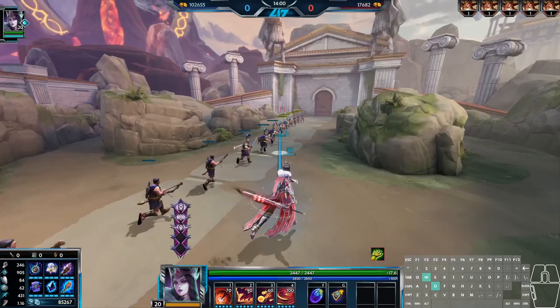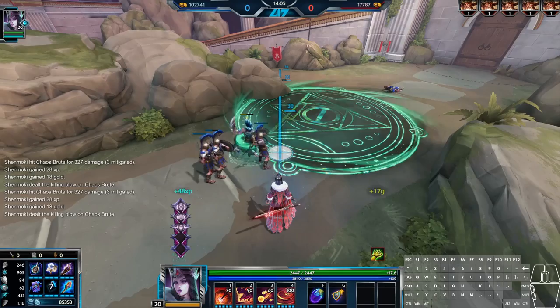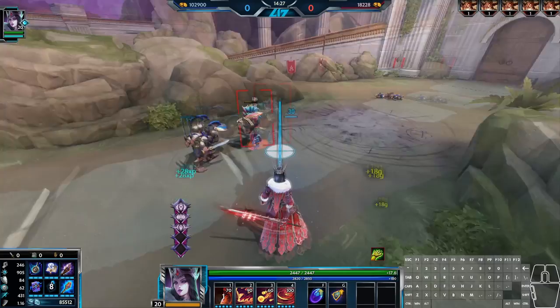This is Morgan's combo starter, poke, and a bit of waveclear all wrapped into one ability. While her waveclear eventually gets relegated to other abilities as the match goes on, this is still an excellent harass tool during laning, allowing Morgan to easily ensnare the enemy laner, as well as clip a group of archers or melee minions too.